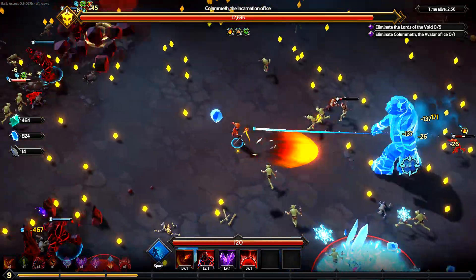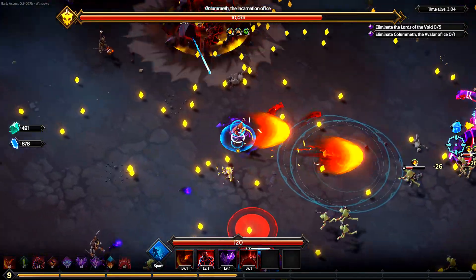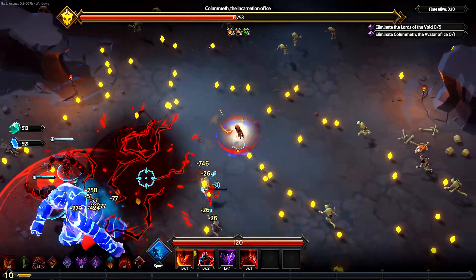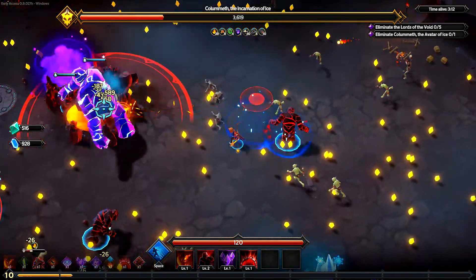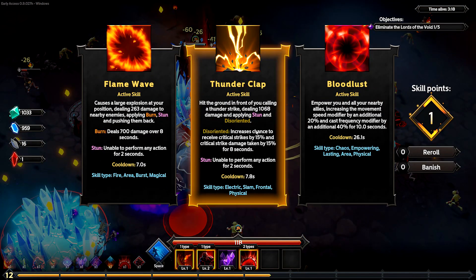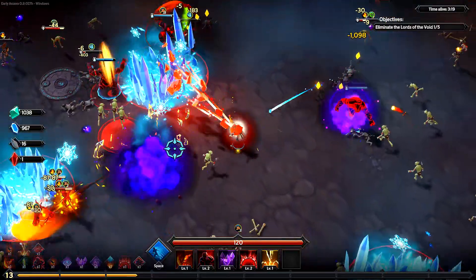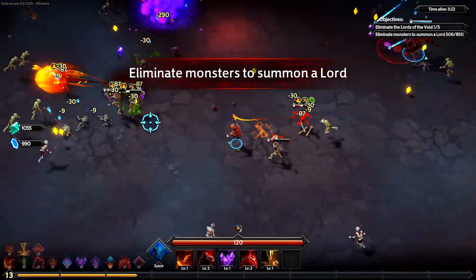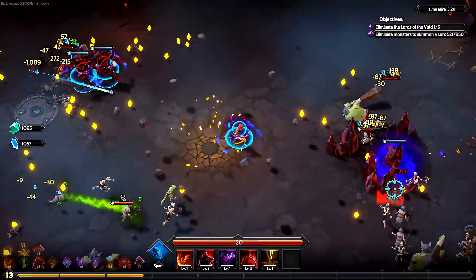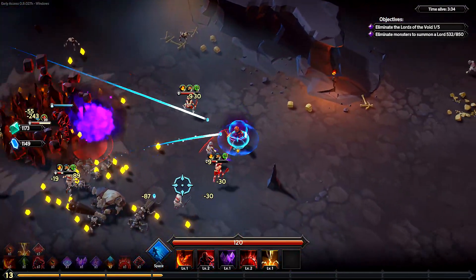All right, keep trying to target him from the distance. Doing some decent damage. Try and pick up all the experience around the field — that's why I'm constantly moving. This Lord's almost been dropped already, he's halfway down. Increased protection — thank you, increased my Golems. And that Lord has been defeated! Leviathan — Thunderclap, there's Bloodlust there, increases your cast frequency. Increases the Chaos Bomb by 30% — yes please! Things are looking good. My character is quite slow though — definitely need to do some sort of speed increase. I'm relying a lot on my Golems at this point to carry me through.